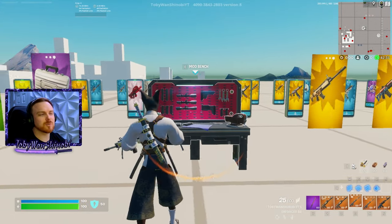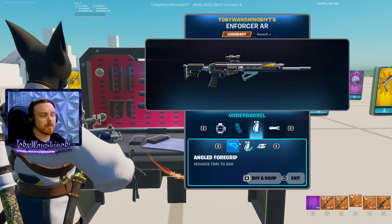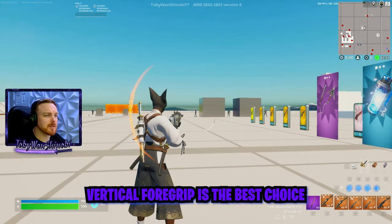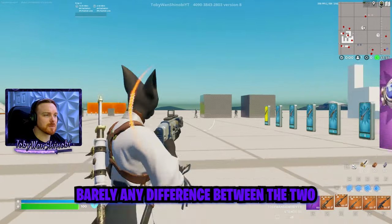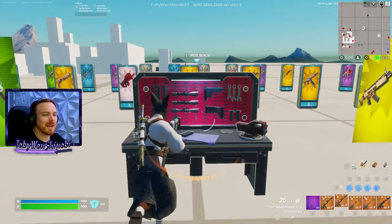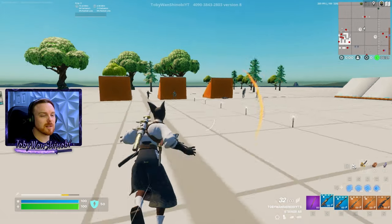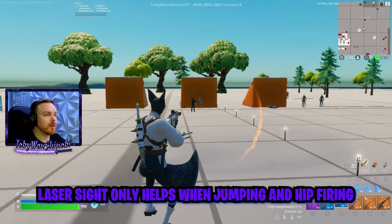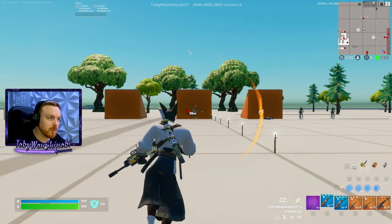For under barrels, I pretty much only recommend the vertical foregrip. The angled foregrip barely makes a difference in scope-in time — it's slightly snappier but really negligible, and you get better stability from the vertical foregrip. There's also a laser attachment, but I've found the laser only really makes a difference when you're jumping and using hip fire. At around 30 meters, either weapon with or without a laser is perfectly usable at hip fire if you're controlling bloom and recoil fairly well.